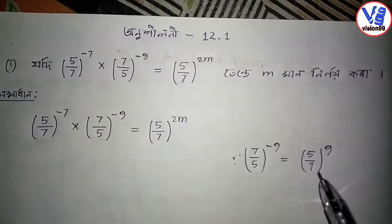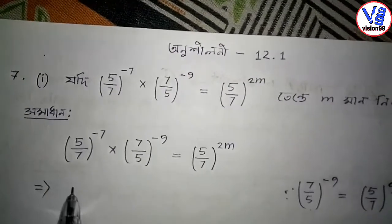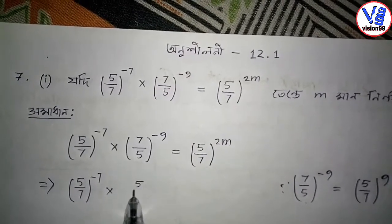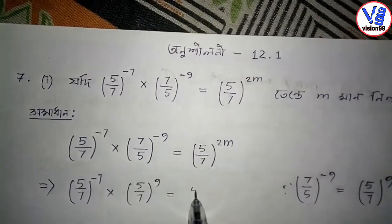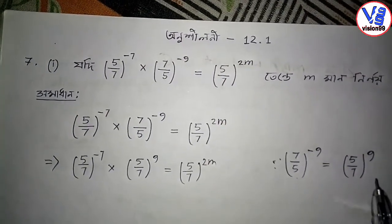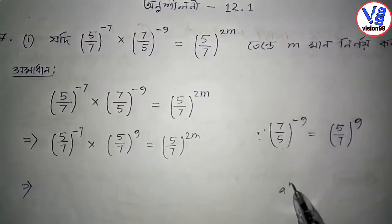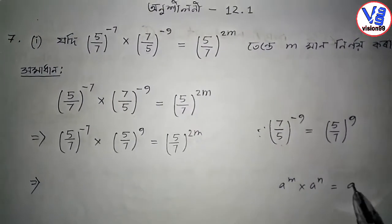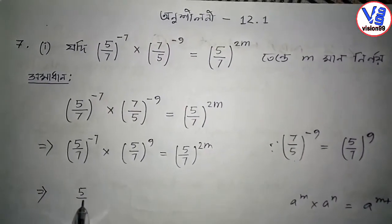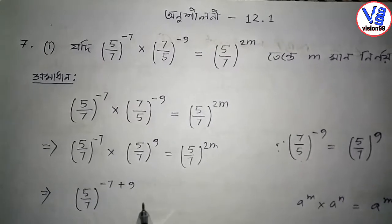Combining the left side using the law A to the power M into A to the power N equals A to the power M plus N, we get: 5 by 7 to the power minus 7, combined gives us 5 by 7 to the power M plus N. So the left side becomes 5 by 7 to the power minus 7 plus 9.